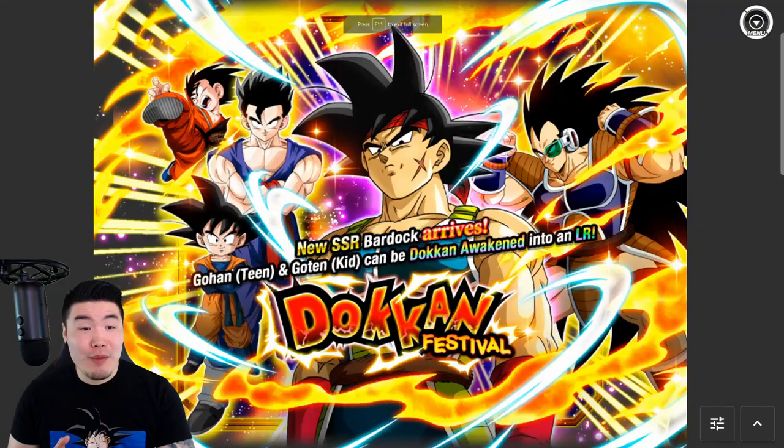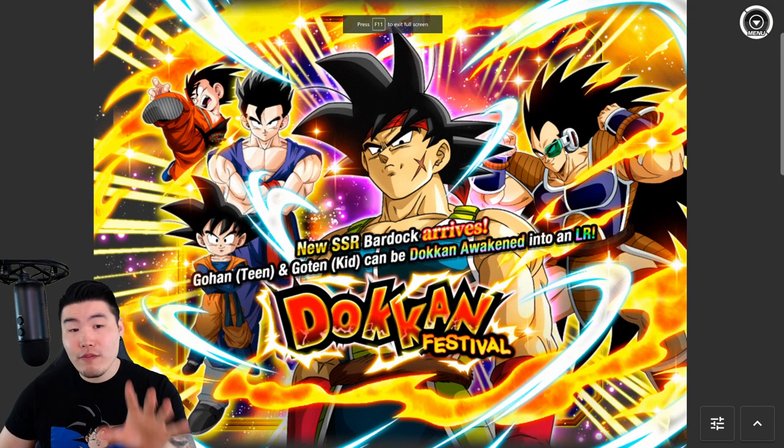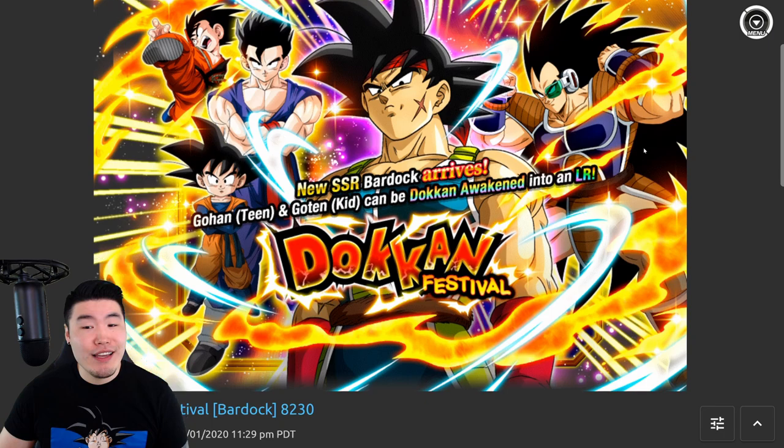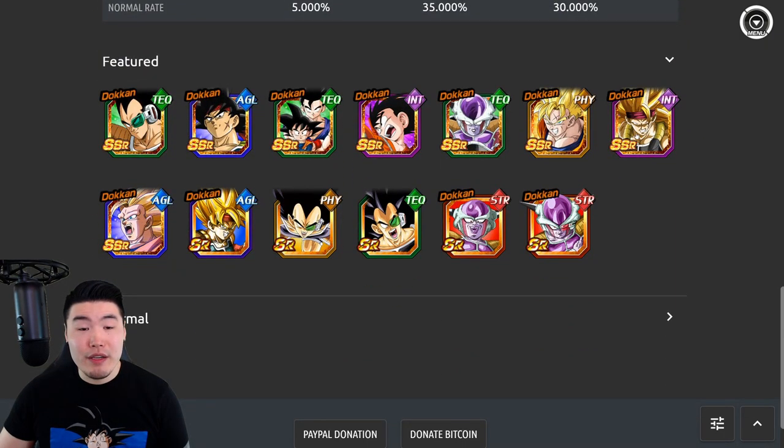Now, obviously I have no idea what the actual banner will be, but that's also part of the fun — when the banner drops we can come back to this video and see how close or how wrong I actually was. So let's jump right into it. We're going to pop over to DBZ Space right now and take a look first at the previous Saiyan Day banners. This one is from last year with the AGL Bardock. Scrolling down to the bottom, you can see there were 8 featured SSRs.